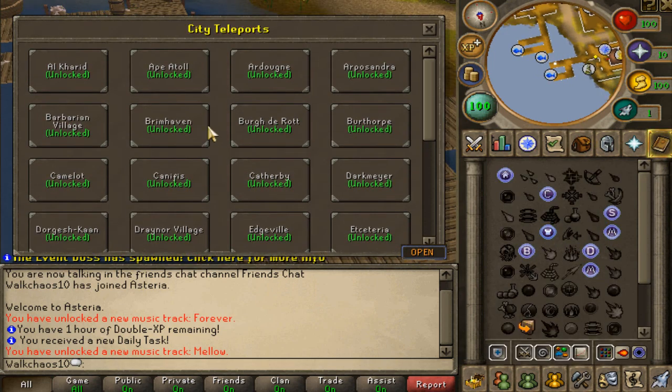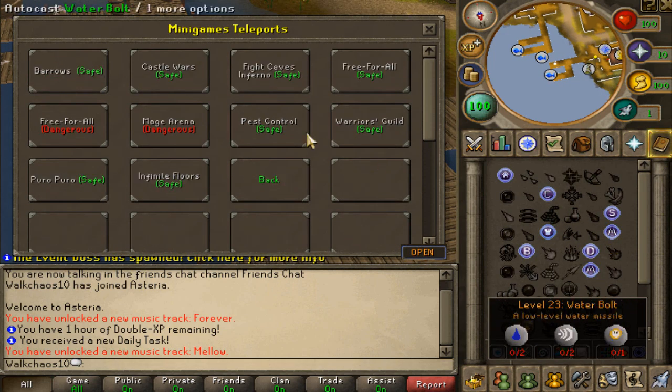Next up are city teleports — very straightforward, all the different cities the server has to offer. Minigame teleports are actually pretty cool: Barrows, Castle Wars, Fight Caves, Free For All, Free For All Dangerous, Mage Arena, Pest Control, Warrior's Guild, Puro Puro, and Infinite Floors are all available.